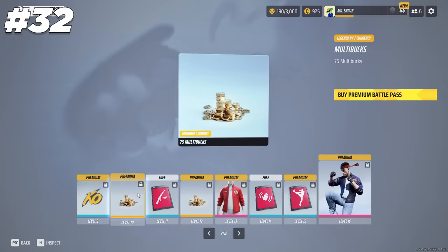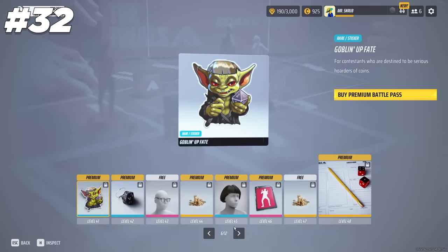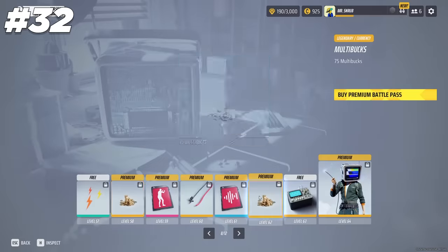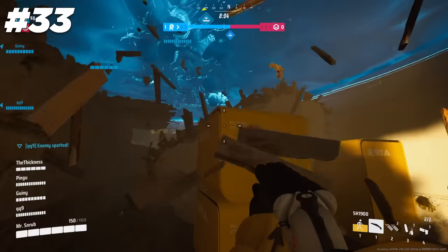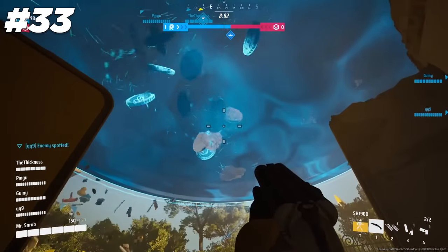Just like with the Season 2 Starter Pack, you'll get all of your multibucks back if you buy the Battle Pass, as long as you complete it to the max level. On Power Shift, you can actually stand under the platform at any time — it's a great way to get cover when there is too much going on.